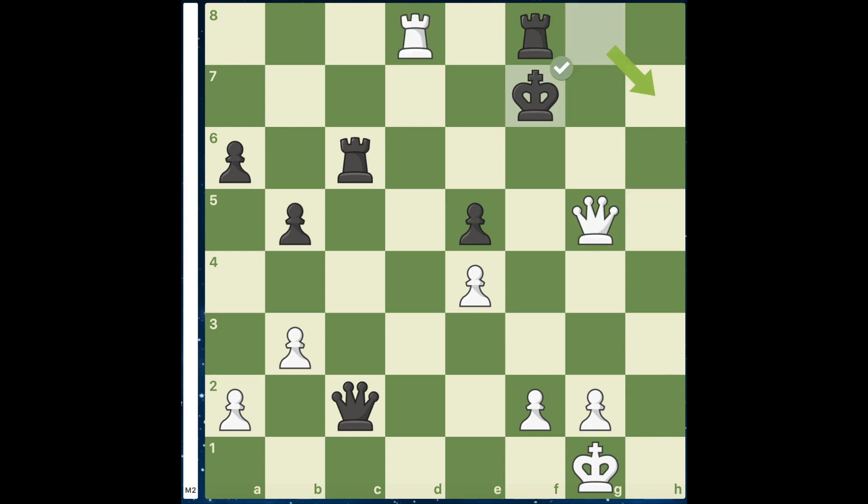So instead, the best move after Rd8 is Rf8, and if the queen takes the pawn, if you have Kf7, it's simply mate in 2.